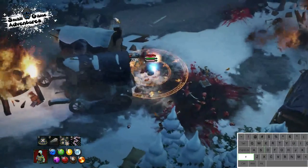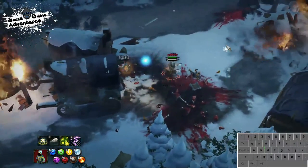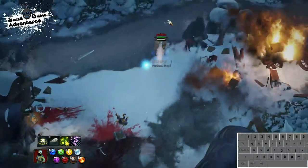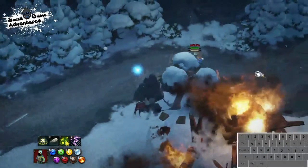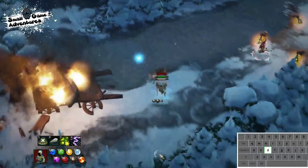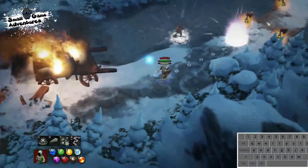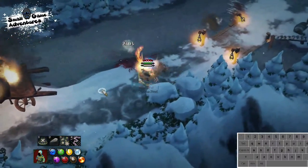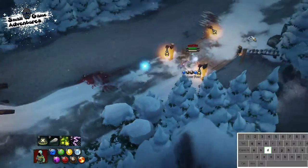Watch out when you're walking in the water with electric attacks because you're going to die. So I'm using this water shield just so that I can actually walk on water and still use my electrical attacks.